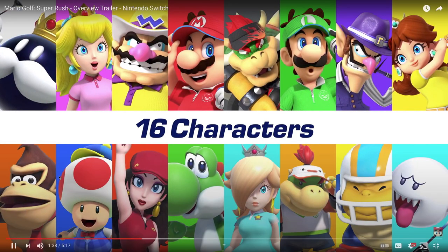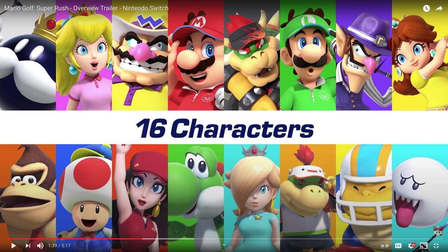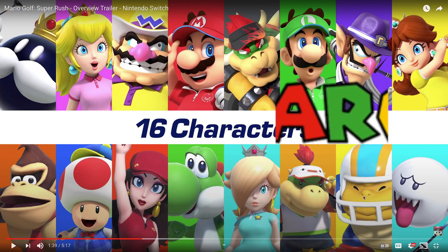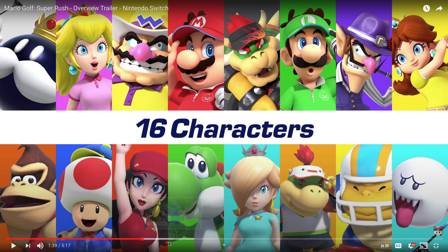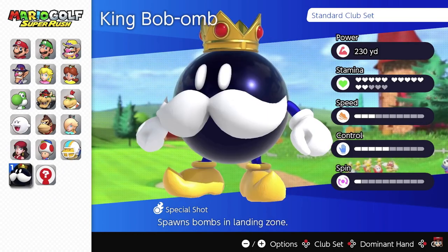This is an interesting character select screen. You've got Peach, Wario, Mario, Bowser, Luigi, Waluigi, Daisy, Bowser Jr., Rosalina, Yoshi, Toad, and Donkey Kong. I also want to draw attention to King Bob-omb, Pauline, and Boo. That's 16 characters total, and I do wonder — are we going to get more? Will there be unlockable characters or DLC? No information yet, but everyone has different stats and power.